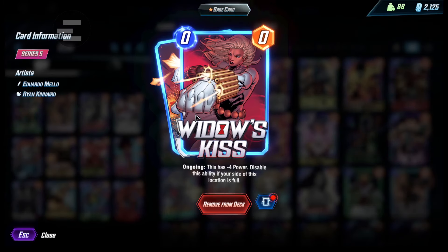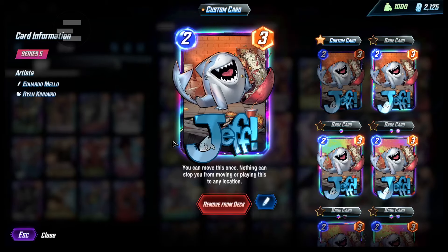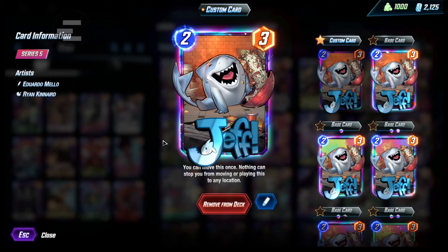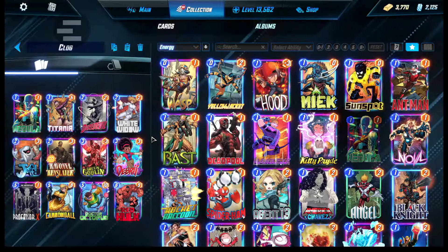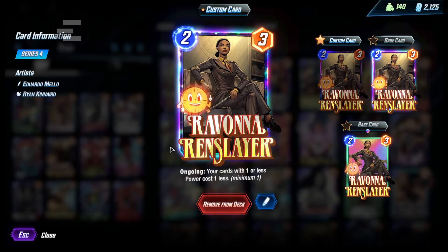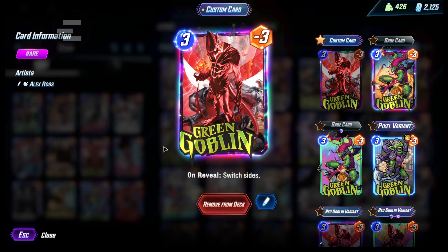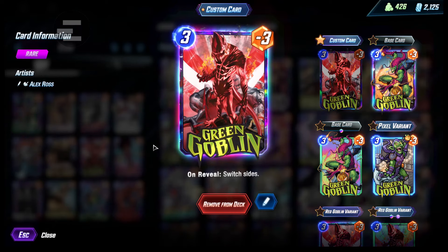It's tough because Nebula is increasing every turn and they also have to fight against White Widow as well. Next is Jeff — mainly in here because of Professor X. If they're not paying attention it's kind of hard to guess when we're going to move. It's also another card to get into hard locations. Ravona is mainly in here for Professor X, and also makes Green Goblin cheaper. Green Goblin is just another good clog card — fills up more of the opponent's space.